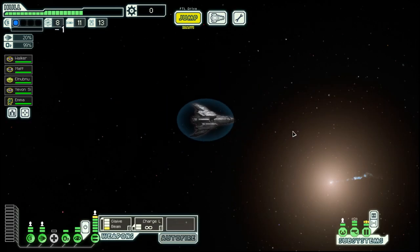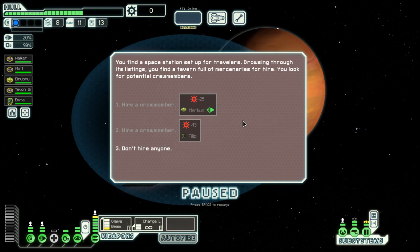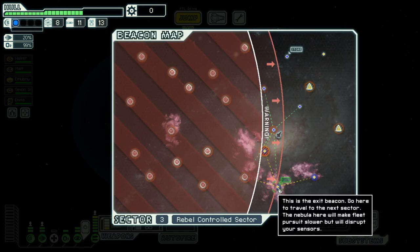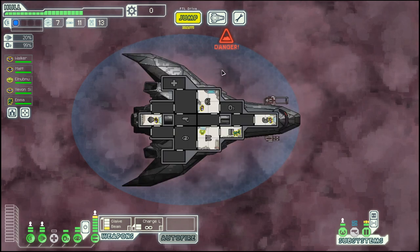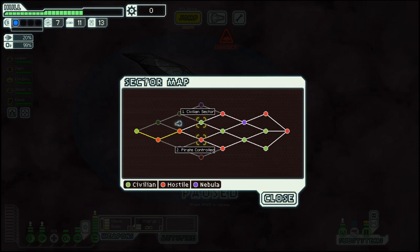And then we move towards the exit. Don't hire anyone. Turn and exit — we're a bit low on fuel, but that's something we can deal with in the next sector, which will once again be a pirate-controlled sector. Until then, goodbye!